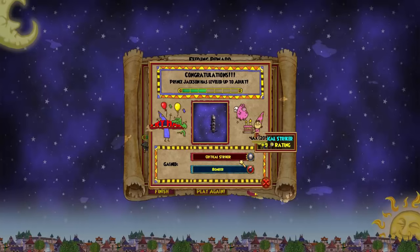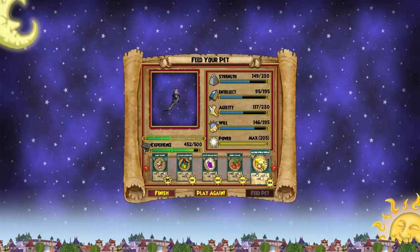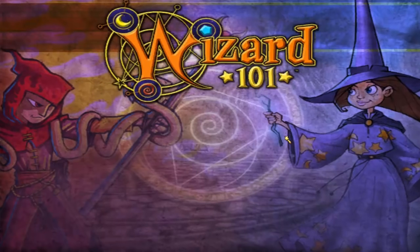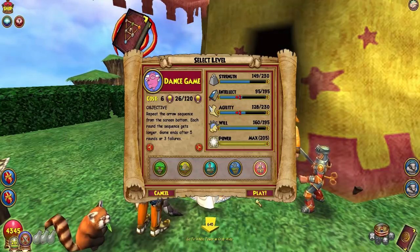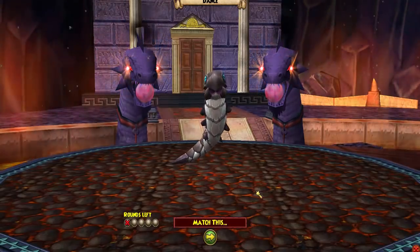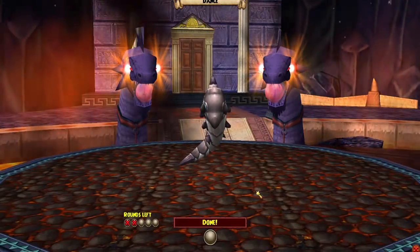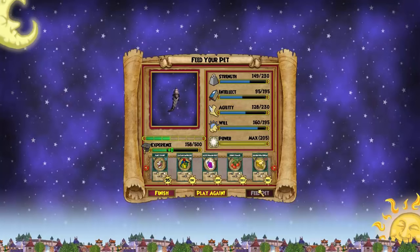Okay guys, third talent — let's hit it. We need to feed the pet, so let's play the feeding mini-game. I always pick this last one because it gives two and two on the two that are hardest to fill. I'm just gonna go fast through this. This pet doesn't do anything really exciting — I thought he'd make some exciting moves but he just goes around in a circle. That's all he does — that's the new worm pet.